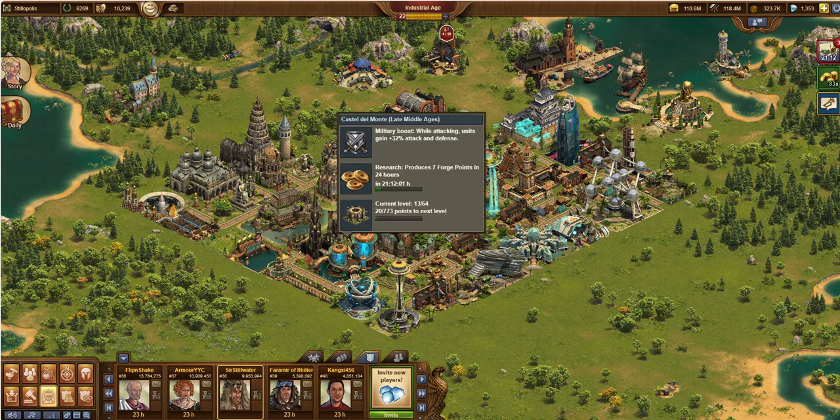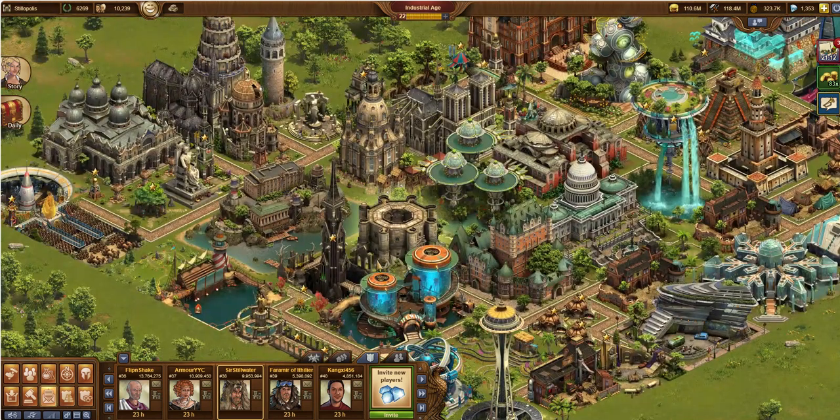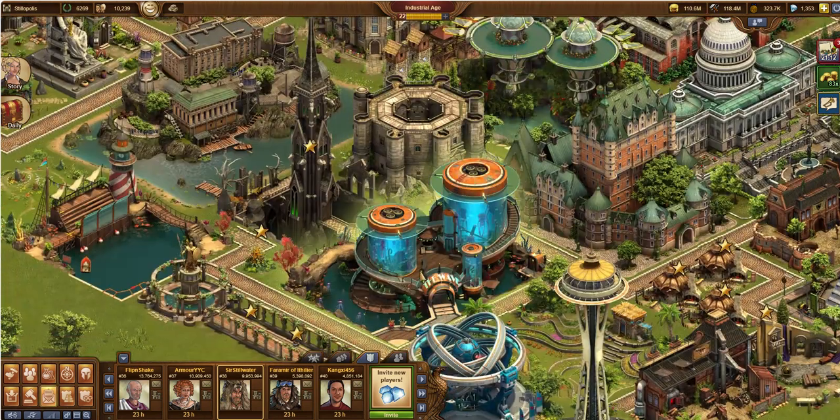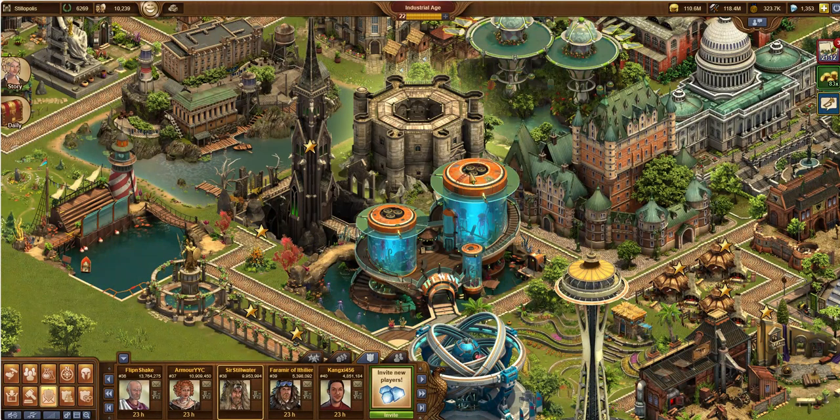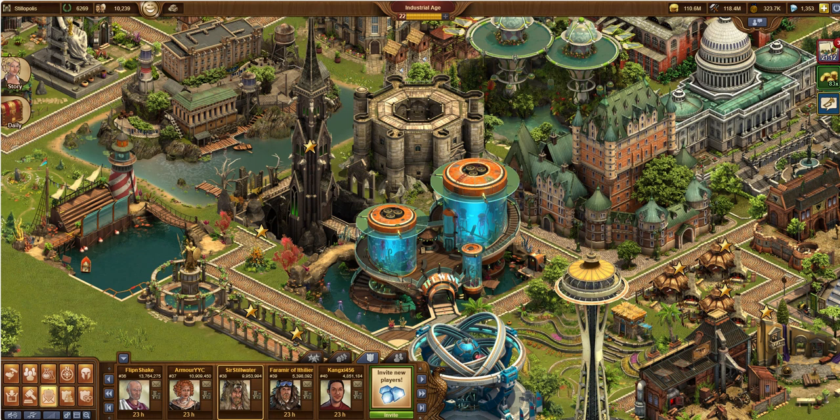Let's take a look — here it is in the wild. I've got it hanging out here next to my Blue Galaxy and my Black Tower. Just a little 5x5 tucked in there.